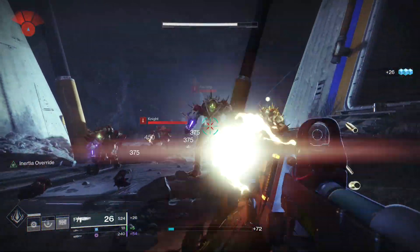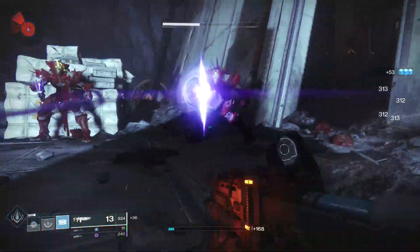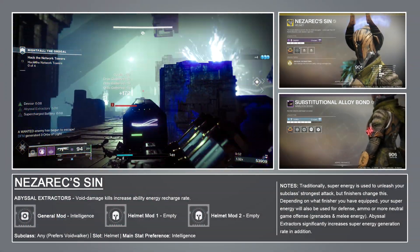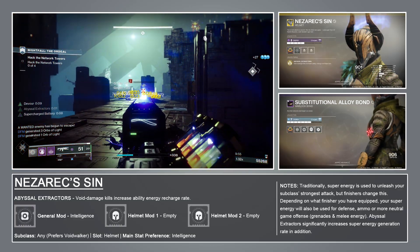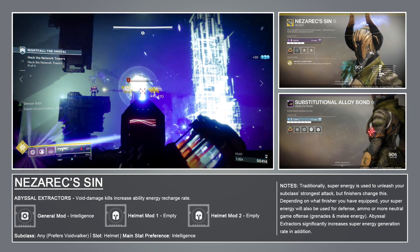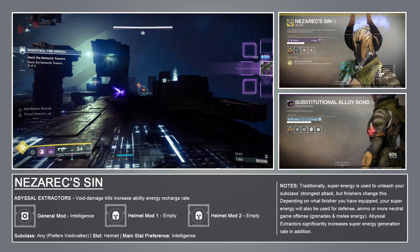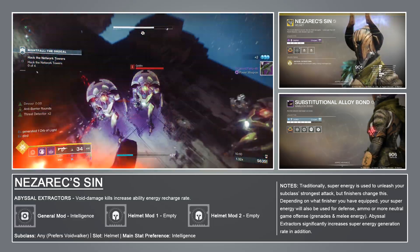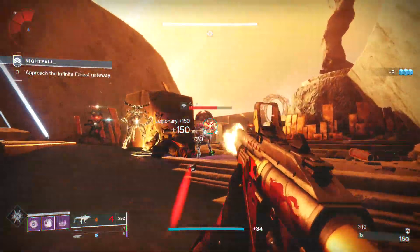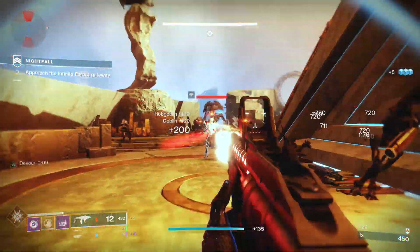That's a nice bit of quality of life, but super energy isn't easy to come by, and 10% of it is certainly more valuable than a few bricks of primary ammo. With that in mind, there is something we can do to increase our super energy regeneration rate. Whenever I play through new content with my warlock, I play as the Attunement of Hunger, the bottom tree voidwalker. My exotic of choice is the Nezarek Sin Helmet — void damage kills with Nezarek Sin grant a buff called Abyssal Extractors, which increases ability and super regeneration rate. So with a void energy weapon and Nezarek Sin, I should start generating enough super energy to use a mod like Snap Load Finisher at a more reasonable interval. That said, I don't really want to use Snap Load Finisher because there's a stronger alternative for the build I'm interested in trying.